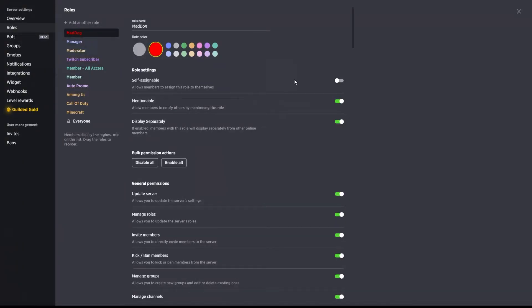Make sure that first you do not set this as a self-assignable role, because the last thing you want is for somebody to assign the admin role to themselves and take over your server. The next role I have is a manager role — essentially all the same permissions that the owner of the server has, except you're really only going to allow this role for somebody that you absolutely 100% completely trust with your server.